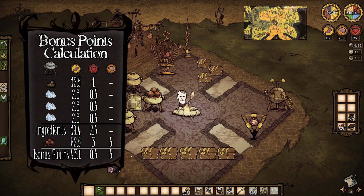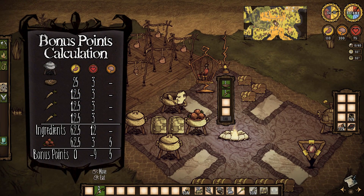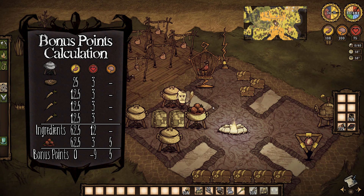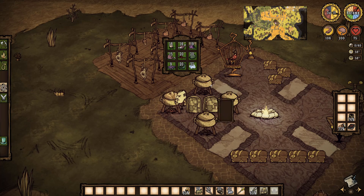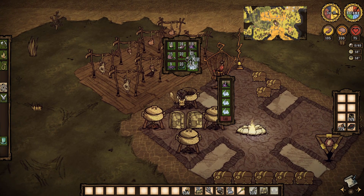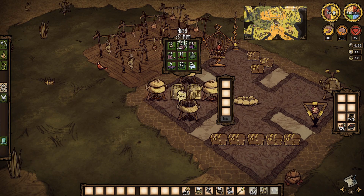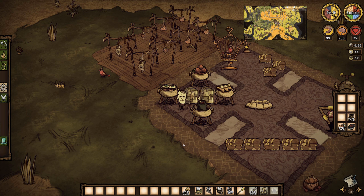Once you understand how this works, you'll start to realize that there are sometimes better and worse ways to make a given dish. For example, if you make meatballs using a cooked meat with food value of 25 and three carrots for 37.5 food, your ingredients would have a food value of 62.5 — the same as a plate of meatballs — for no bonus points at all. The real upshot is that although there are over 30 crockpot dishes in Reign of Giants, many recipes don't provide enough bonus points to make them worthwhile, and you can do just fine with a repertoire of about 4 crockpot recipes that have high bonus point potential.